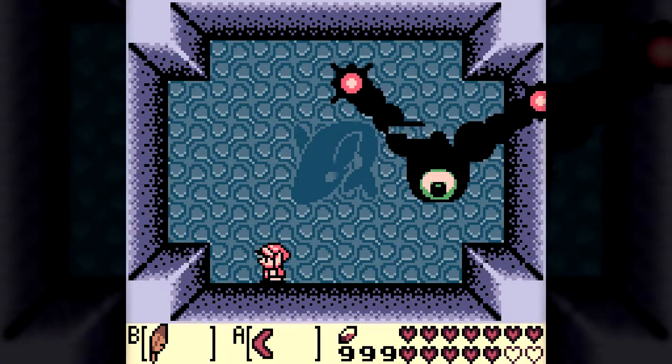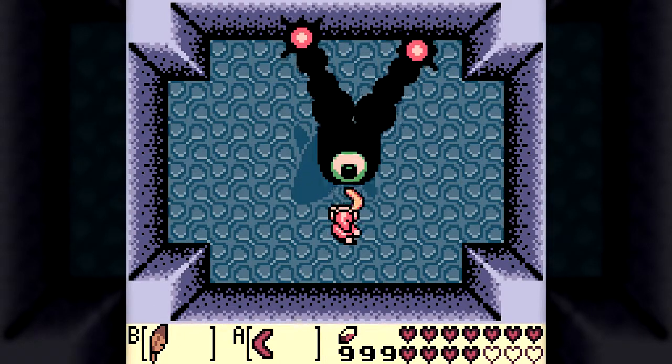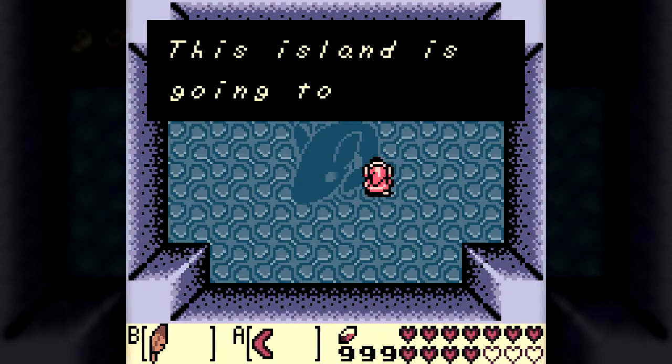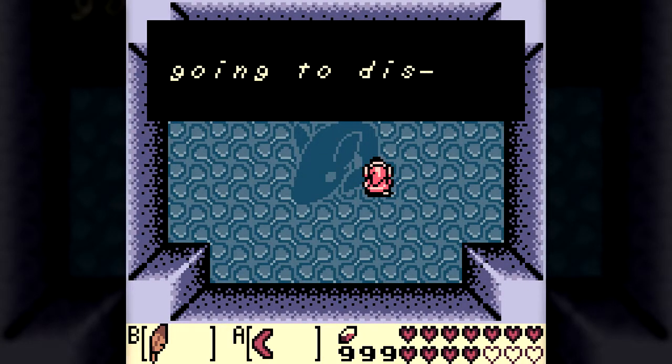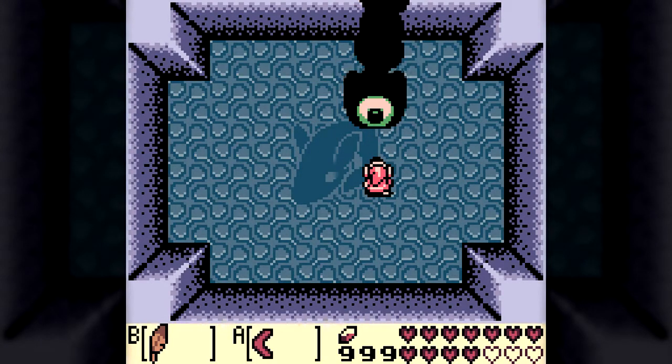But wait — there's another way to defeat Death Eye. Instead of all that nonsense with the bow, pull out the boomerang, wait for the eye to open, and hit it once. And that's it — game over, thanks to the single most overpowered weapon in the game. So I take back what I said about Death Eye being the hardest boss. With the boomerang, this is probably the easiest boss in the game.